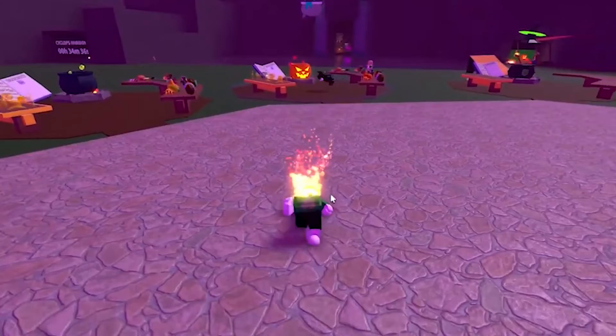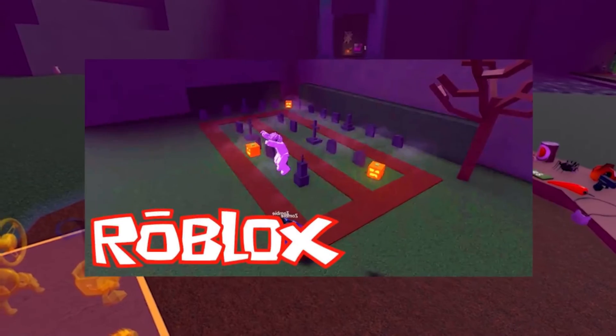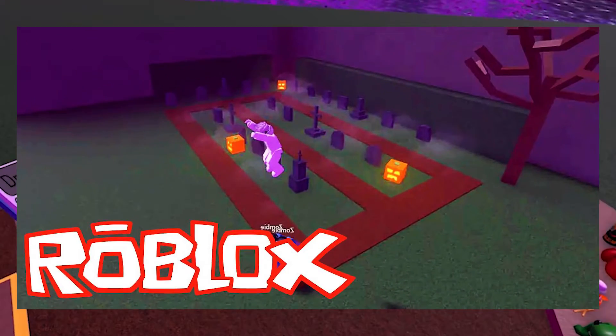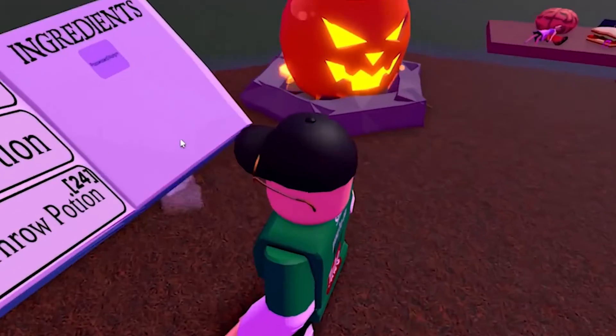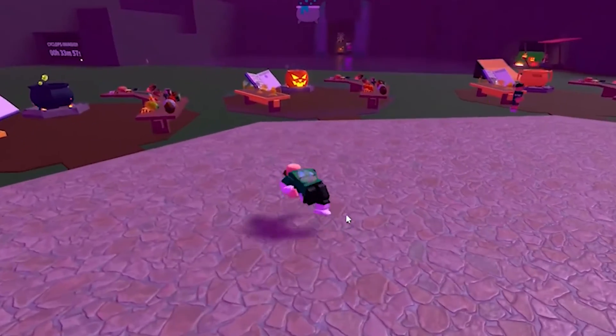Don't be discouraged if the items don't drop even after a long time of playing, because unfortunately, getting the undead skull ingredient is much easier said than done — the chances of the ghouls dropping the item are set to random. This means they often spawn candy instead. Although this is not as bad as it sounds, candies can be used to purchase the incredible Wacky Wizards pumpkin ingredient.